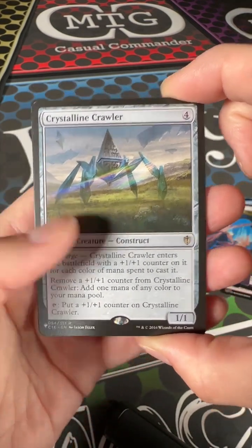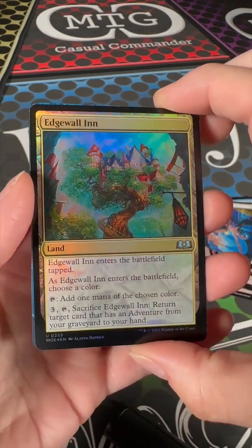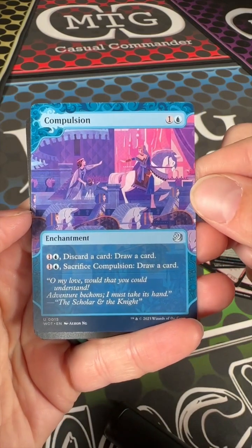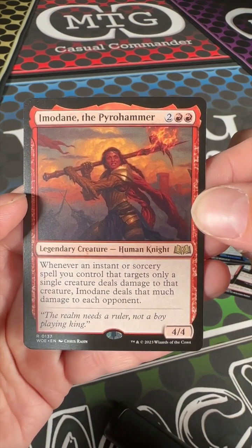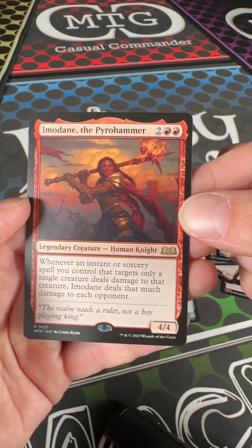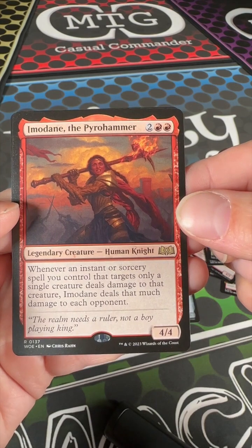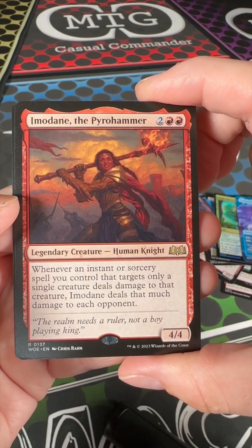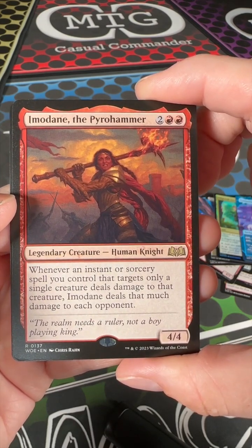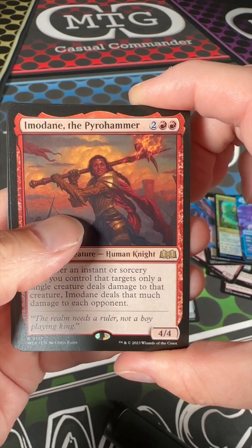That looks like it's going to go in a bunch of decks. Edge Wall Inn — it's even shiny, check that out. A Full Art Compulsion. Imodane — I don't know how to pronounce that, tell me in the comments below, or just simply tell me I suck at reading. The Pyrohammer — it's two red, two colorless, comes in as a 4/4 legendary creature. Whenever an instant or sorcery spell you control that targets only a single creature deals damage to that creature, Imodane deals that much damage to each opponent. Pretty stellar in some blue-red.